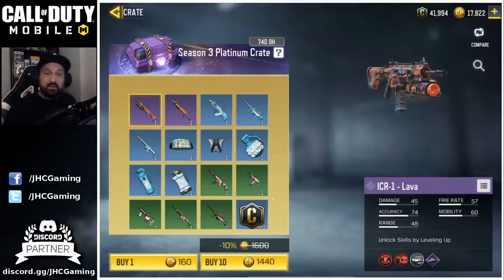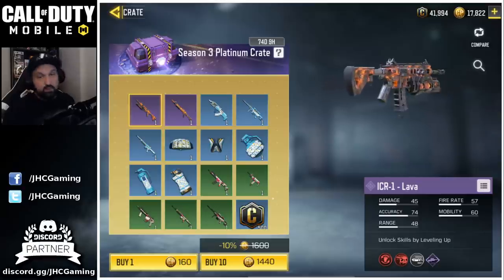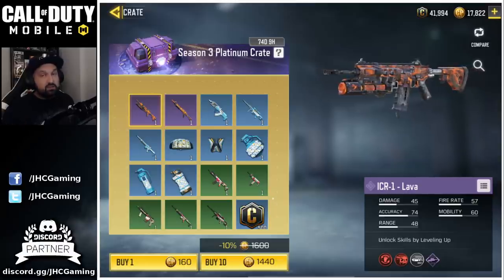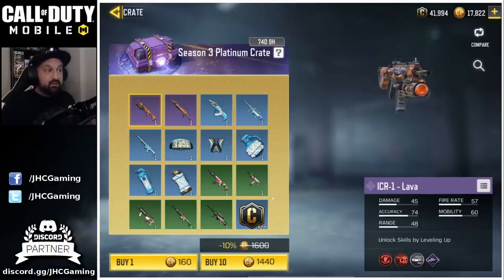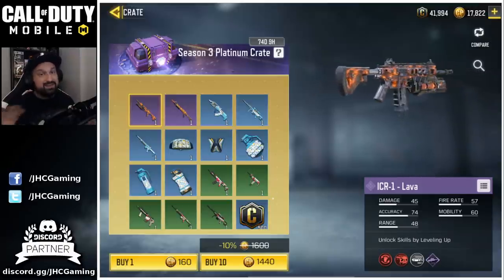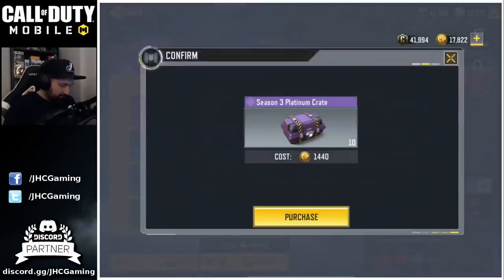Now I'll go for the Season 3 platinum crates, 10 at a time. It's a bit expensive but when I see something I really like I'll take a chance and try my luck. I've got tons of CoD Points and I'm willing to spend everything, but I'm not buying more today. So if we don't get lucky it's gonna be pretty sad, but that's gonna be it. Let's go with our first 10.